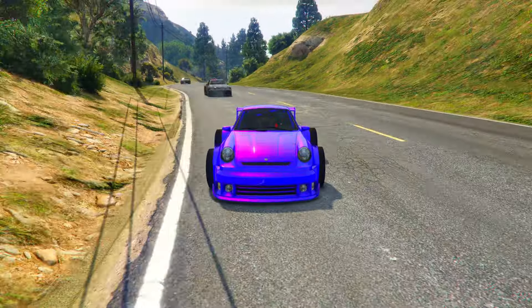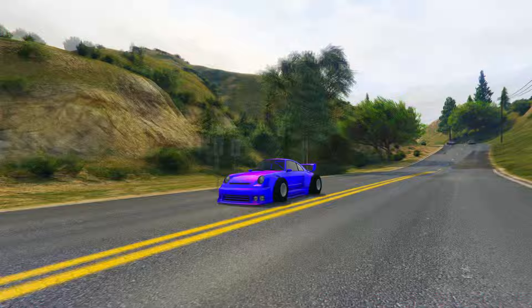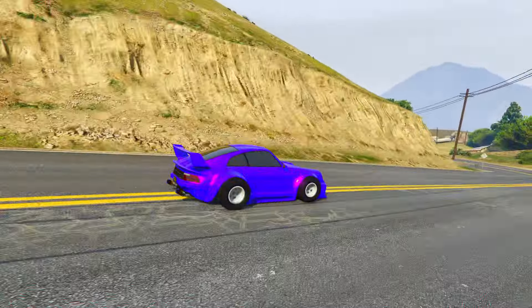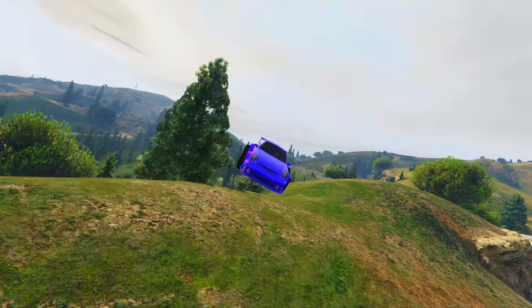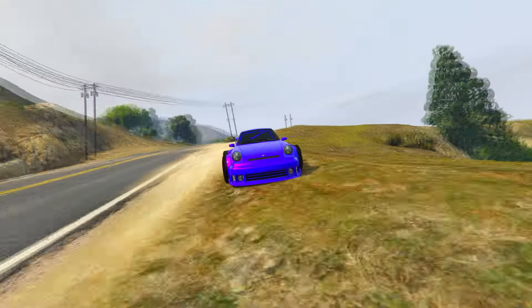Welcome back to another video. Today I'm showcasing one of the easiest ways you can make millions overnight doing the AFK Peter Griffin job. When you do this, you can get a thousand rounds in a job, meaning it can last for absolutely hours, and you can make around two to three million. I'm showcasing all the current working methods right now in GTA 5 Online for all different platforms.